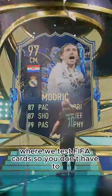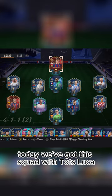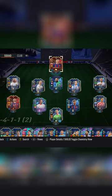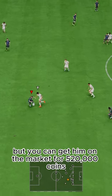Welcome to Baller or Bust, where we test FIFA cards so you don't have to. Today we've got this squad with TOTS Luka Modrić. We packed him, but you can get him on the market for 520,000 coins.